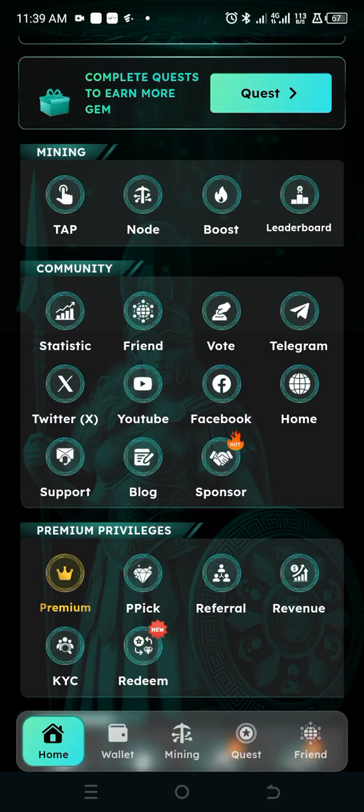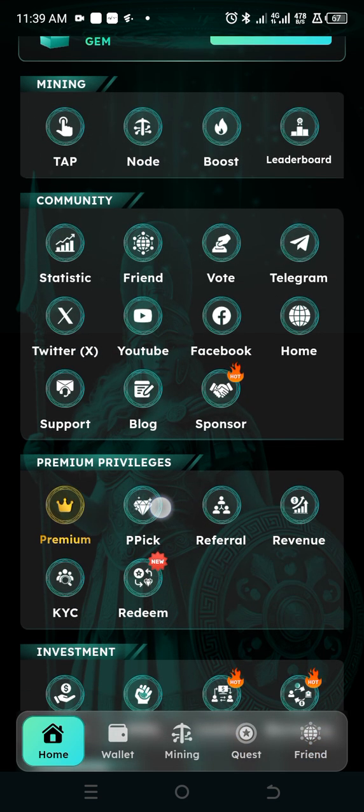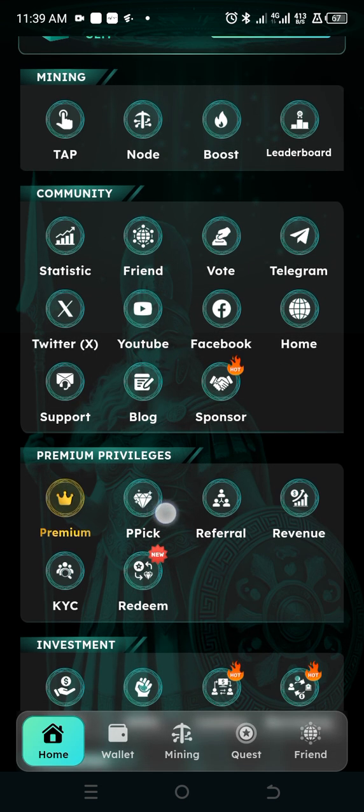Hi, so I've not really said much about Ateam for some time and some people have asked me questions regarding the recent developments on their page. So I just want you to know something very important on your Ateam page. Scroll up and look at this option called PPick. If you bought packages on Ateam like bronze and other packages, you have what to claim here every single day.